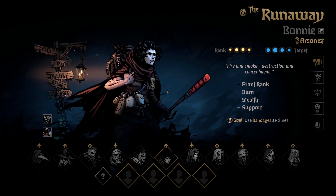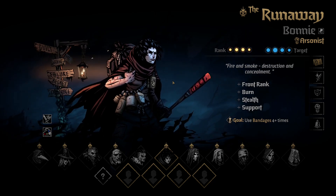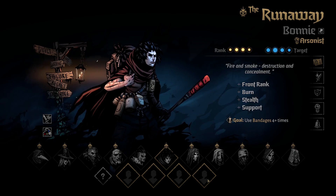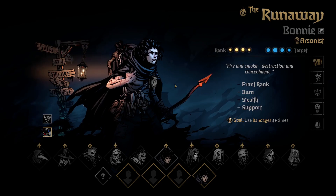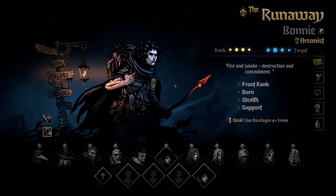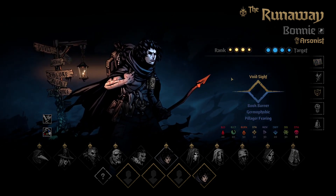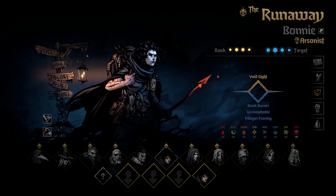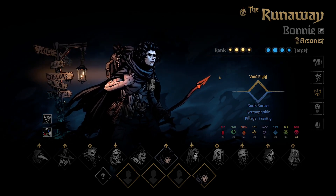She burns enemies from nearly every position. Aside from that she's also a stealthy and very nimble character — she can be easily played from position 1 to position 4. One of her stronger characteristics is high movement; she moves like crazy backwards and forward. The best quirk by far on a Runaway is Breakthrough, and she profits mostly from range damage, melee damage, and dodge tokens.